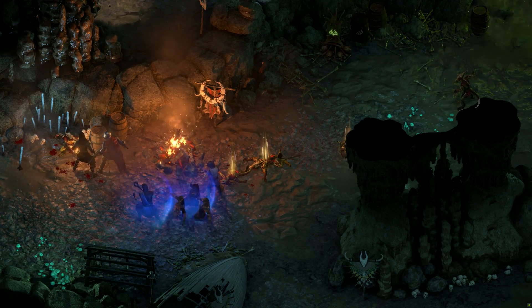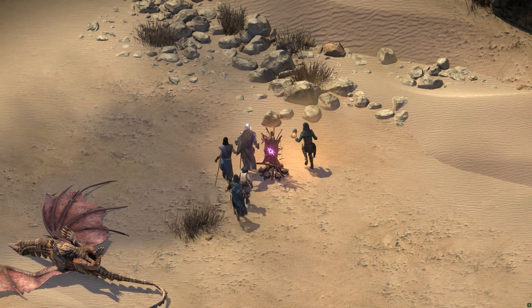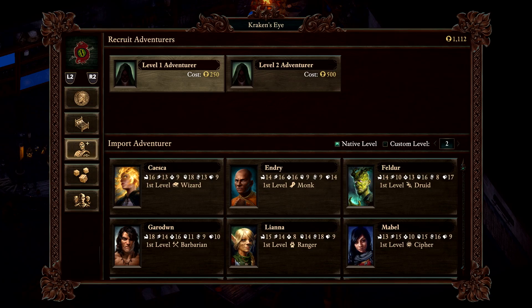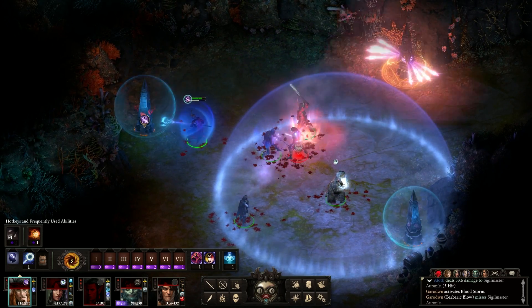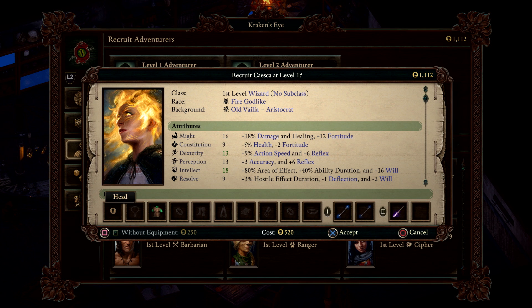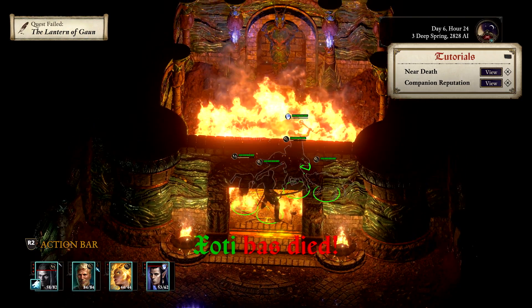Parties consist of up to five characters, from story companions who each have their own backstory and motives, to adventurers-for-hire found in inns or the Adventurers Hall. Building a balanced party is key to surviving tough battles. Pick companions whose skills complement existing characters or offer something extra. Beware, though — all companions can die in battle permanently.